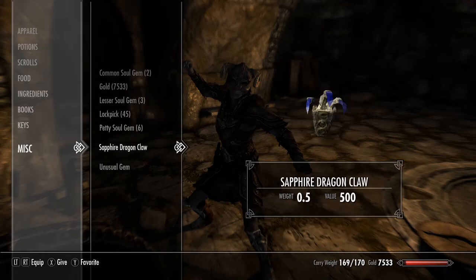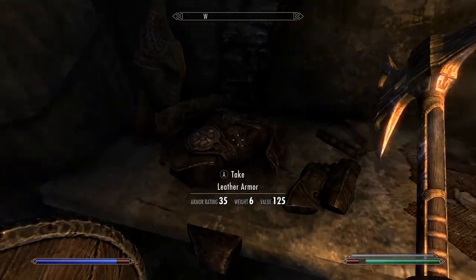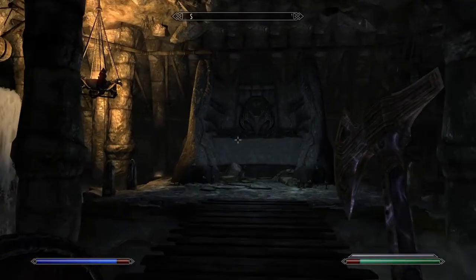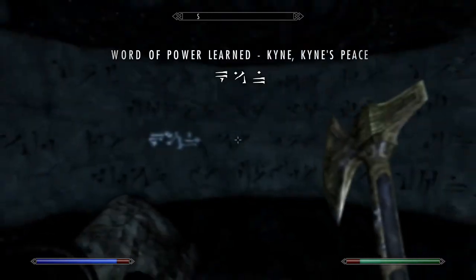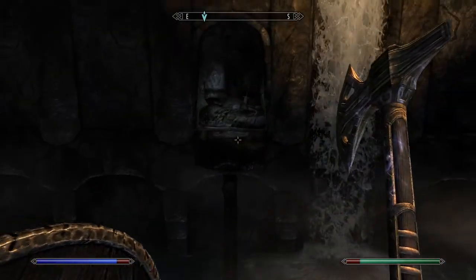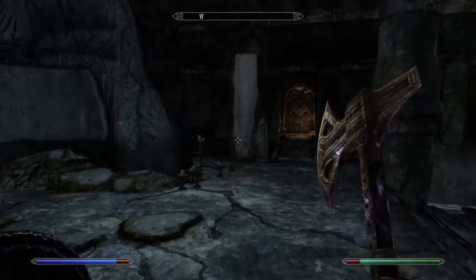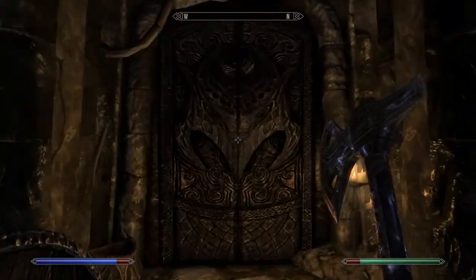And now let's go ahead and grab our Word of Power. I don't remember which one this is. "Kind's Peace" — no idea what that one does. There's a sword over here you could grab. The sword you see at the end actually depends on your level, so the later you come here you can find some higher level swords spawned there. If you're doing smithing it probably doesn't matter because you probably already have better stuff.